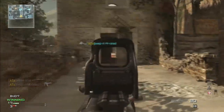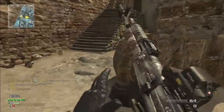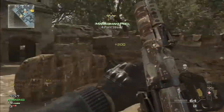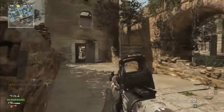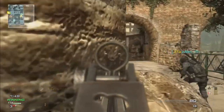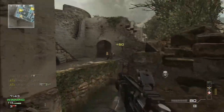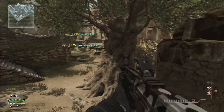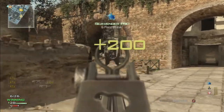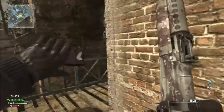The first thing you want to do to get a MOAB is choose a good game mode. Don't go into Sabotage, Demolition, or Search and Destroy thinking you're gonna drop a MOAB. Stick with the basics like Domination and Kill Confirmed — those are the two easiest game types. In Domination, hold two flags so you know the general location of where enemies will be spawning. In Kill Confirmed, stick with your teammates, look for dog tags, and if you get a kill and it says 'denied,' you know there's an enemy nearby.